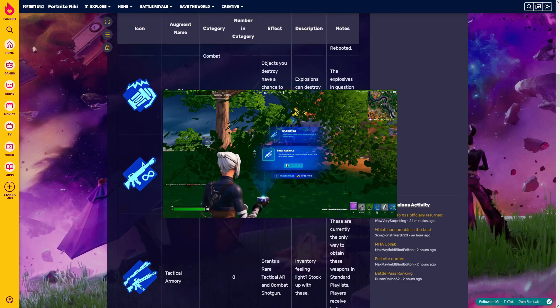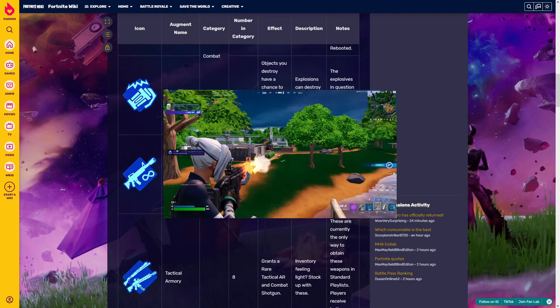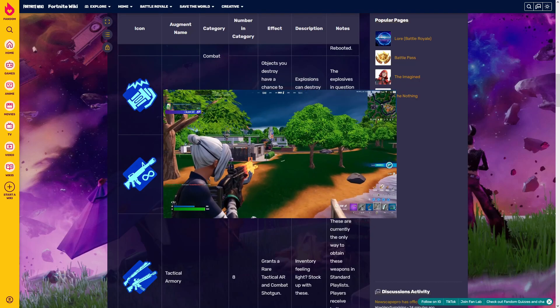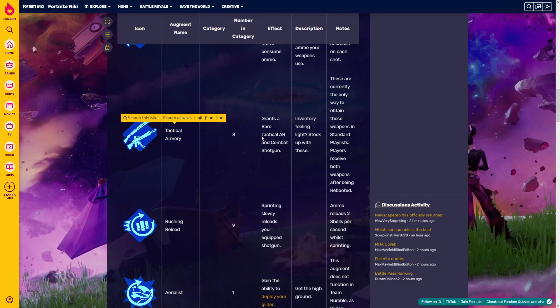'Rifle Recycle' — this is in comp and it's really interesting. Weapons using medium ammo have a chance not to consume ammo. From what I've tried, you have a 20% chance for the ammo counter not to decrease on your shot. So it's not going to give you new shots, but when you shoot, there's a 20% chance you don't lose that ammo.